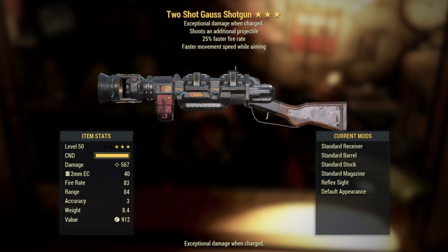Number five — we got a Two Shot Goss Shotgun. It's a scatter shot already but it shoots an additional projectile for each of those scatter shots, plus 25% faster fire rate, and then faster movement speed while aiming. I might actually have to try this one out — I'm curious how the numbers are going to add up. On top of that I need to see what 25% faster fire rate does to a Goss weapon, because that perk doesn't make sense in my head when the weapon needs time to charge.